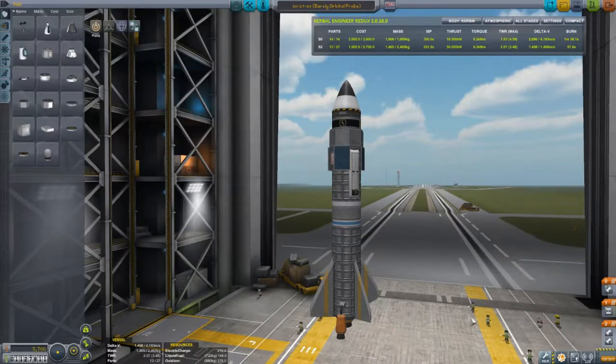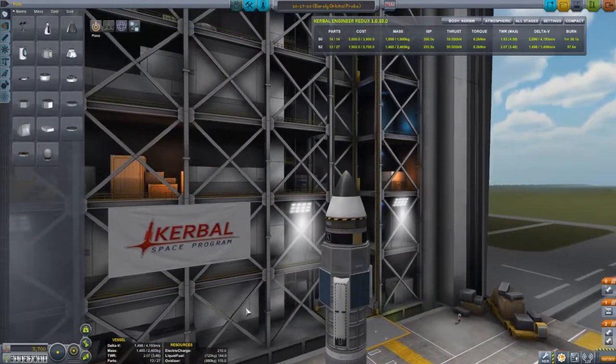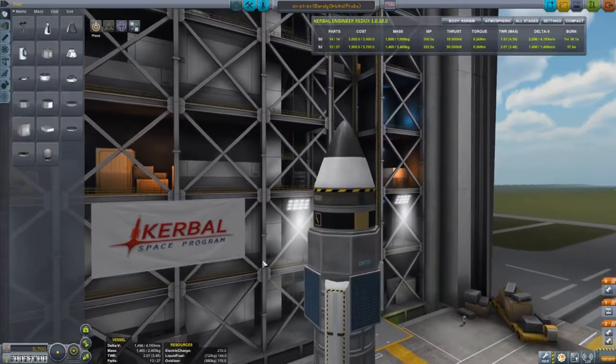Hi, my name is Steven Ewan Cobb. In this video, I'm going to fly this rocket to Kerbal orbit. It is designed specifically to be, I guess you could say, approximately the minimum amount of rocket that you can take to orbit, although it's got a generous amount of delta-v here, over 4,000 meters per second.